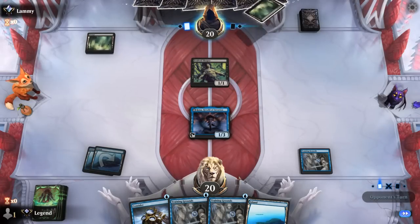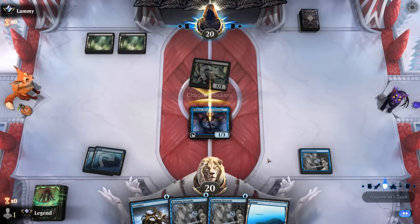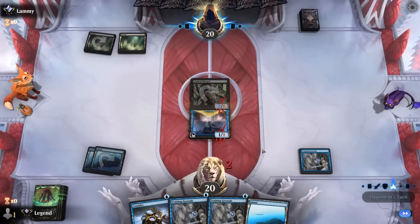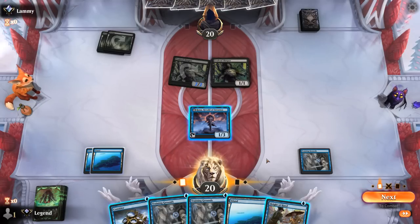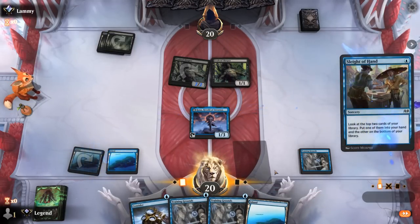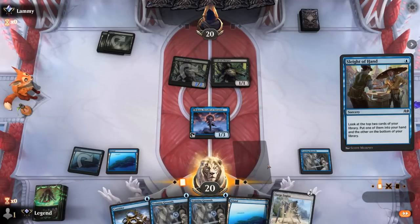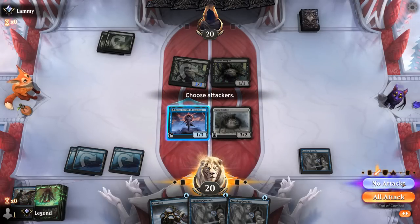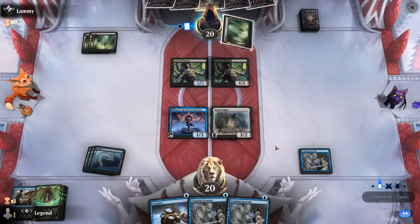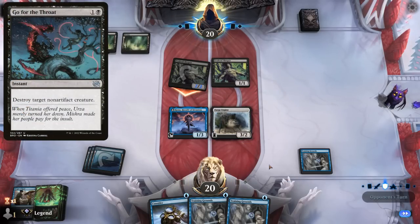The opponent plays a turn-one Swamp into Evolved Sleeper, so chances of Rona surviving are slim. Against Mono Black they'll likely have Sheoldred, so we may need to find Witness Protection. We can block Evolved Sleeper, knowing the opponent will pump it to a 2/2. Sleight of Hand finds Surge Engine and Sleep-Cursed Fairy — Surge Engine is probably the better keep. We can play it next turn and with Training Grounds quickly transform it. Surge Engine also survives Go for the Throat, which is a nice upside of being an artifact.